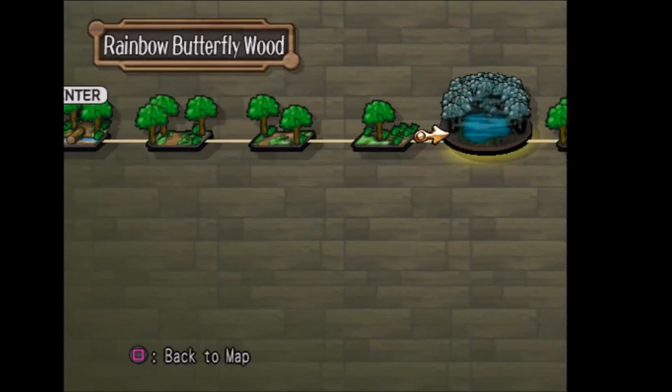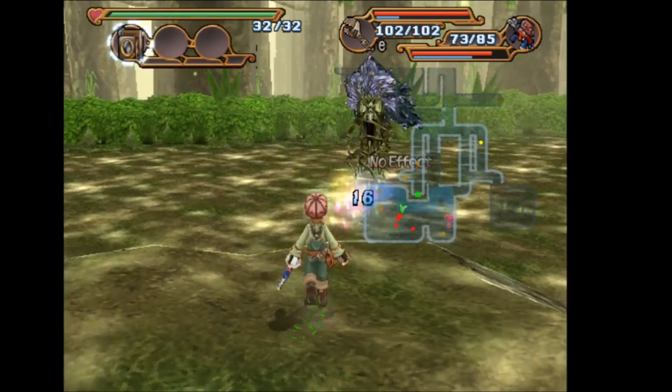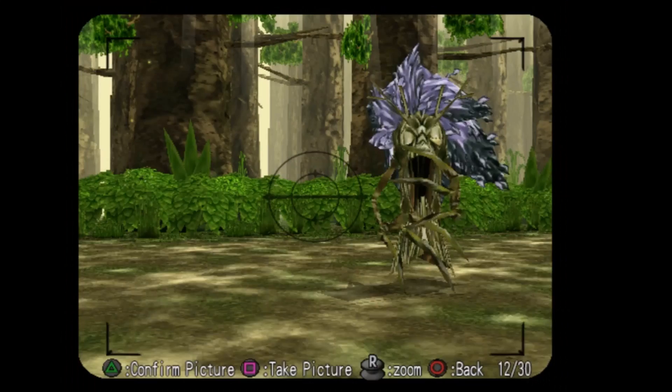The Tor's Nap scoop can be found in the Strange Tree Floor in the Rainbow Butterfly Woods. In order to get the scoop, you want to take a photo of a Tor when it has its eyes closed.